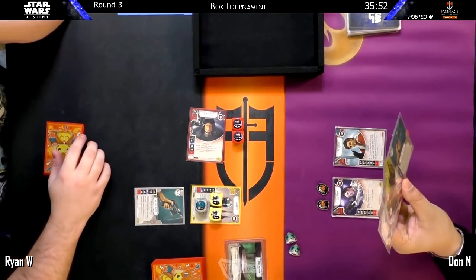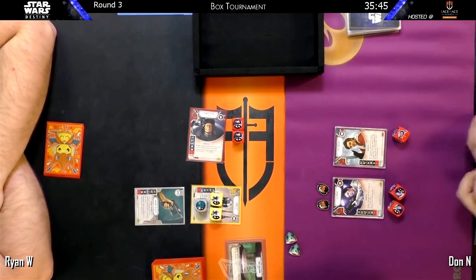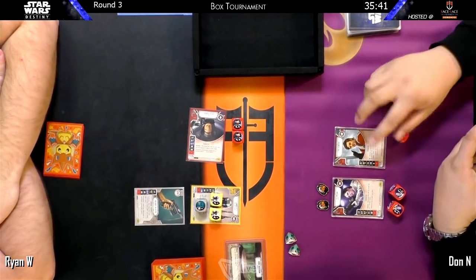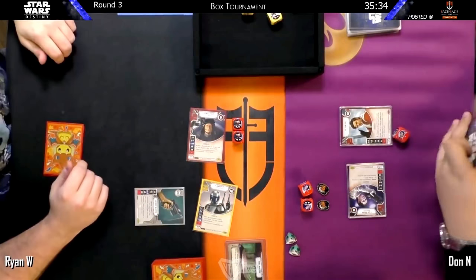Mos Eisley being the king of the dud battlefield slots. Django Veers goes so quickly though, you're going to be able to take advantage of a battlefield — you really want to try to do something you're going to be able to leverage. With Django Veers, a lot of times you're not even resolving one dice at a time, so you're not even going to use the specialty to go even faster. So it's an interesting choice.